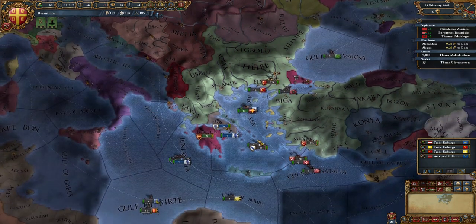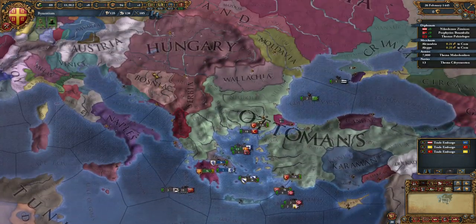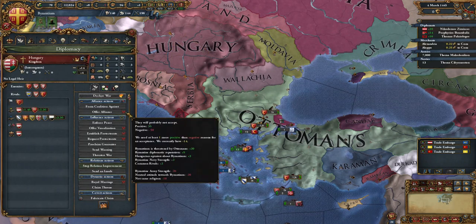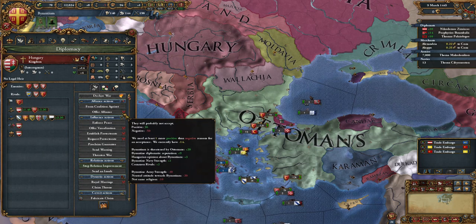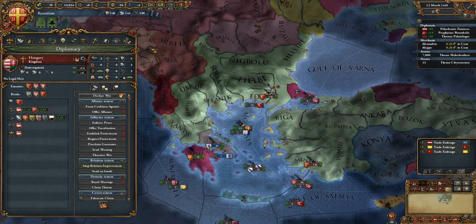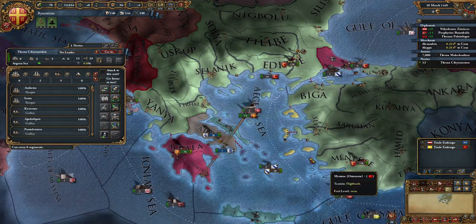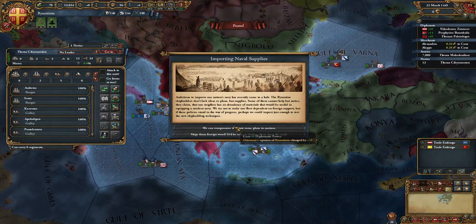We're going to move our fleet inside, gain two mercantilism, and mothball the fleet. We're at negative prestige — that is apparently because we have uncontested cores from the Ottomans, which is weird logic somehow.